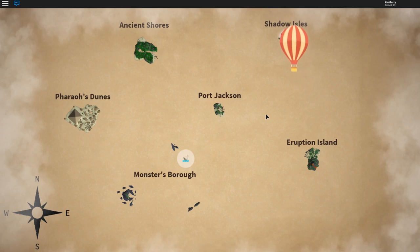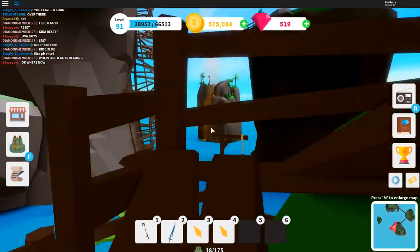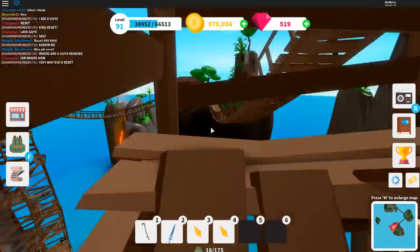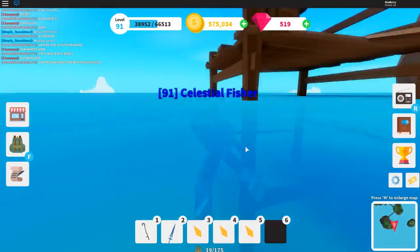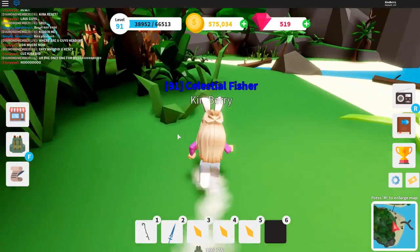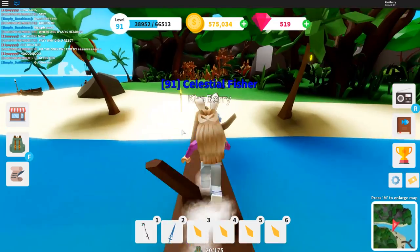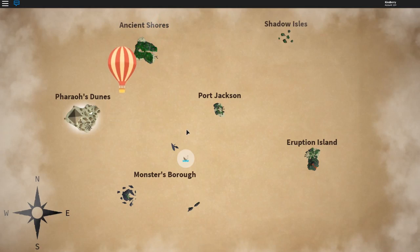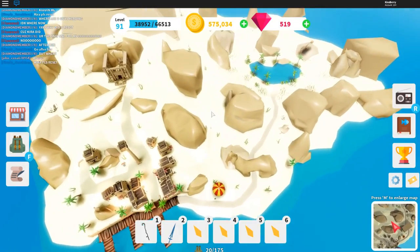We're going to go to Eruption Island — these are actually pretty easy to find if you completely zoom out. Just on top of this little island here is the second piece, and you have to start the quest for these to actually appear — they do not appear prior to starting the quest. Then at Shatter Isles I go into first person mode because it's the easiest way to get up these ladders and stairs. It's just at the very top, sitting right there — probably the easiest one. Then jump back down to the hot air balloon and head off over to Ancient Shores — really hidden off to the side, tucked away right in the corner across the log. Then we only have one more piece at Pharaoh's Dunes — Desert Island — just above the oasis near the rocks.